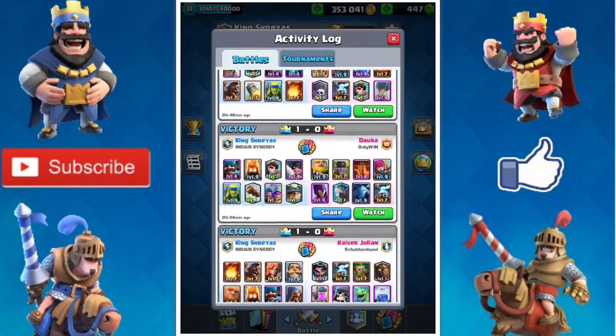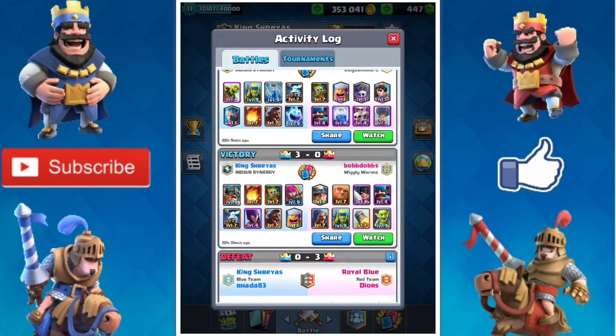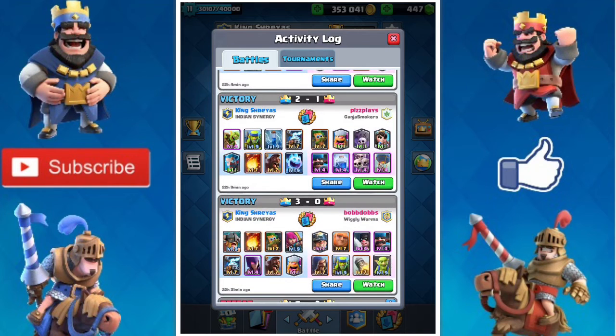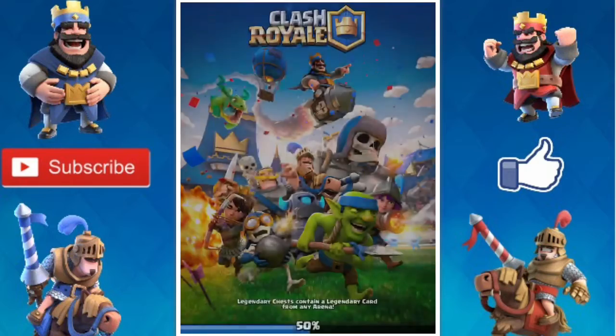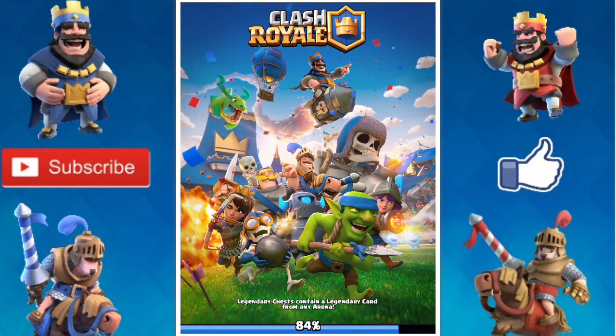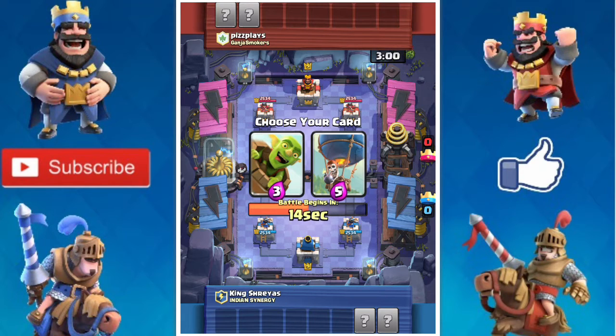This draft challenge is some sort of luck - you need to have it. I will show some of the closest matches, including this one. This was a 2-1 battle. Now I pick Goblin Barrel because this draft challenge is about Hunter, which can attack here, and I thought I would get Hunter to defend the balloon, so I picked Goblin Barrel.